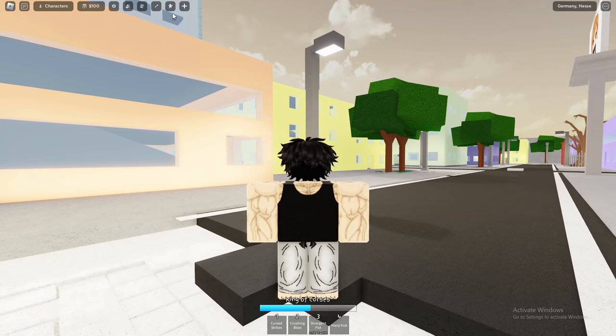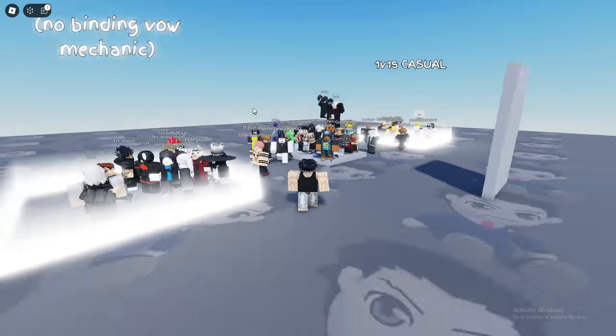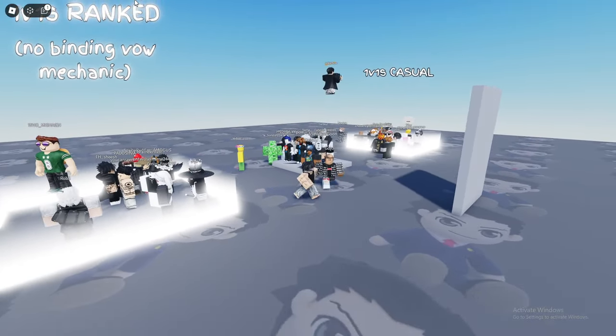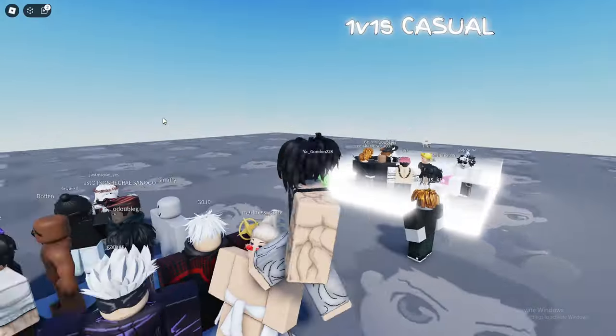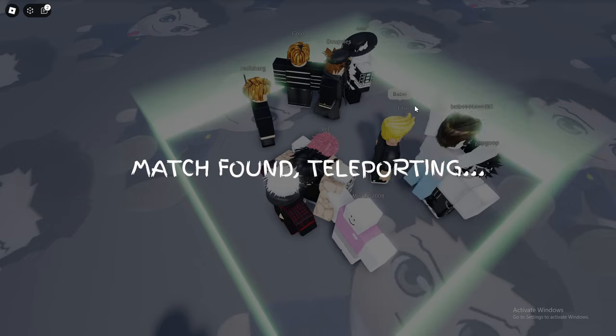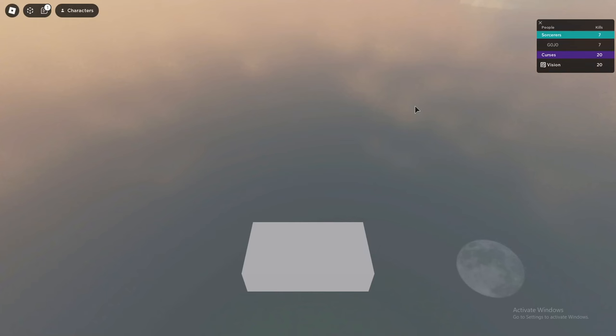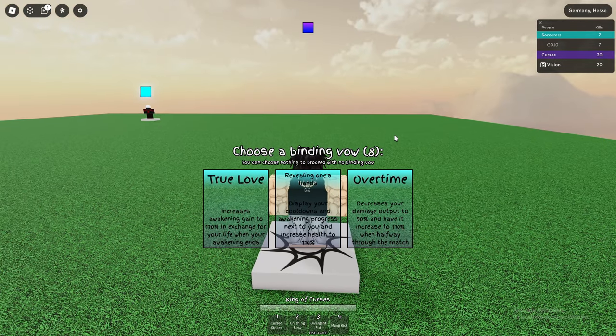We're in the lobbies and there's two options: 1v1 Rank and 1v1 Casual. Casual has this thing called a Binding Vow mechanic — it's pretty much stuff that gives you positives with downsides. For example, something like a 30 damage buff but you take 30 more damage. Ranked has no Binding Vows, just straight up hands. I'm really excited — I'm definitely grinding this a lot because I just like 1v1s in battlegrounds games. There's a vow that displays your cooldowns and awakening progress next to you and increases health to 110, let's go with that.